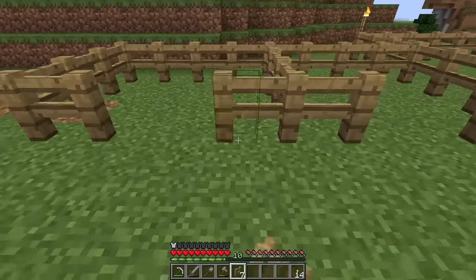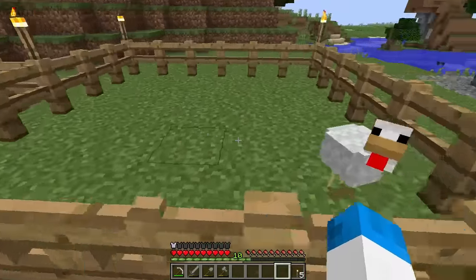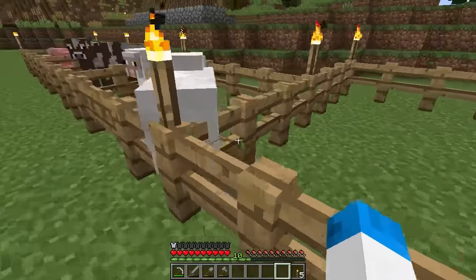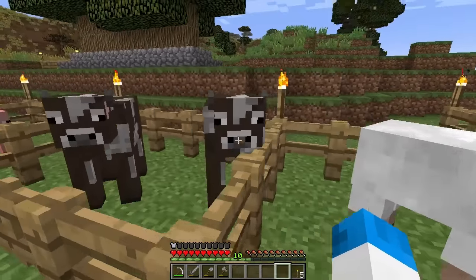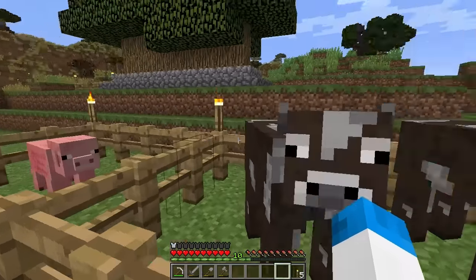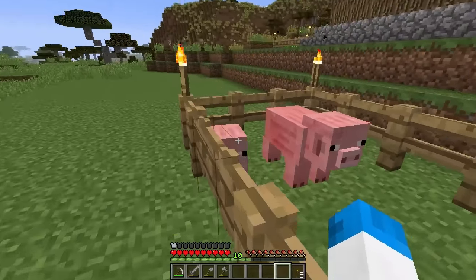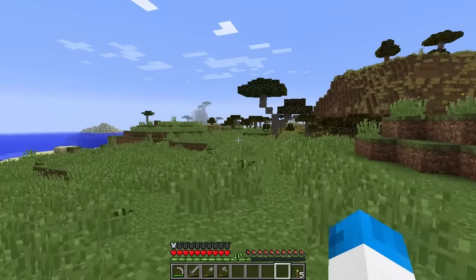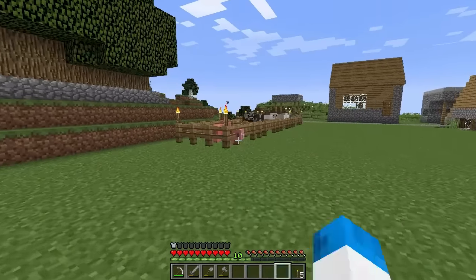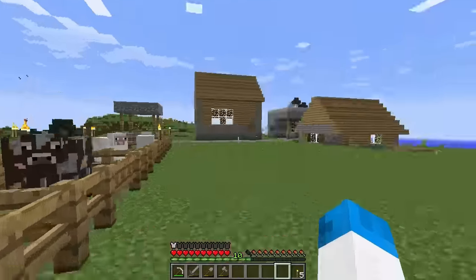We are back after that little montage and I have done a lot of work on the outside of the building. I have a little chicken pen which isn't doing great at the moment but give it some eggs and it will eventually get there. I've got two of each type of animal at the moment — two sheep, two cows and two pigs over there. One of them happens to be a baby; not sure how that happened. I must have been giving them wheat or something. It will eventually grow up.